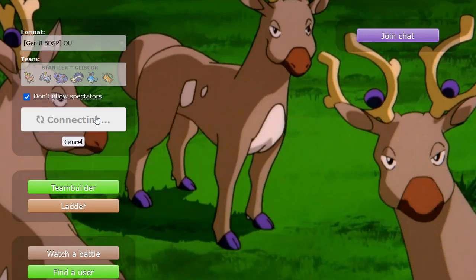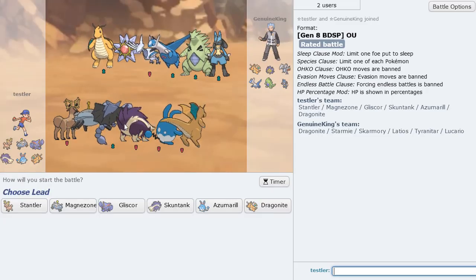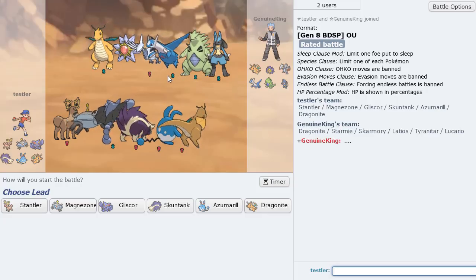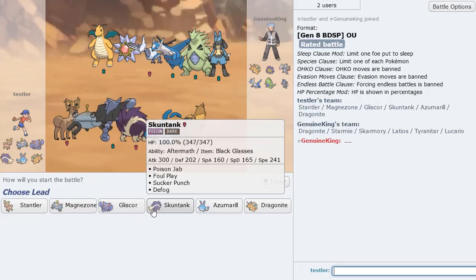We put in a good amount of work with Stantler — just being able to sub on the Rotom, force it out, and then knock out Heatran right after. No Gliscor here but Stantler still put in work. Oh, we got the thumbnail text already — you already know.